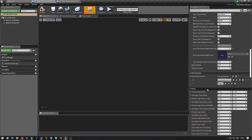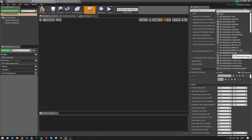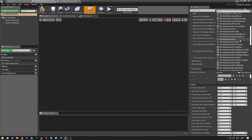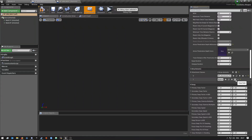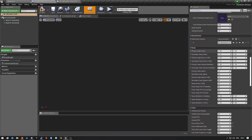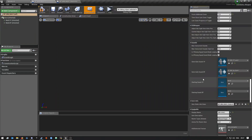The main thing here is the Attachments section. This is where you can now add foregrips, different scopes, ACOGs, the grenade launcher, and a bunch of different stuff. This is also where you can add multiple attachments. I deleted some of mine since I only have the vertical grip on here for now. There's more stuff you can customize here — believe me, it will take you ages to go through all of those settings.